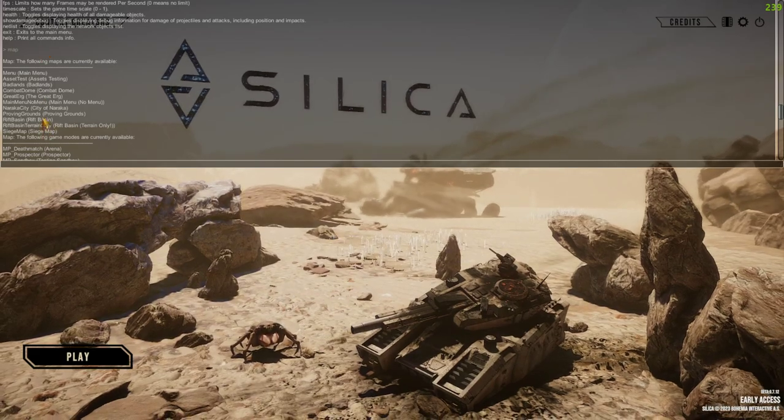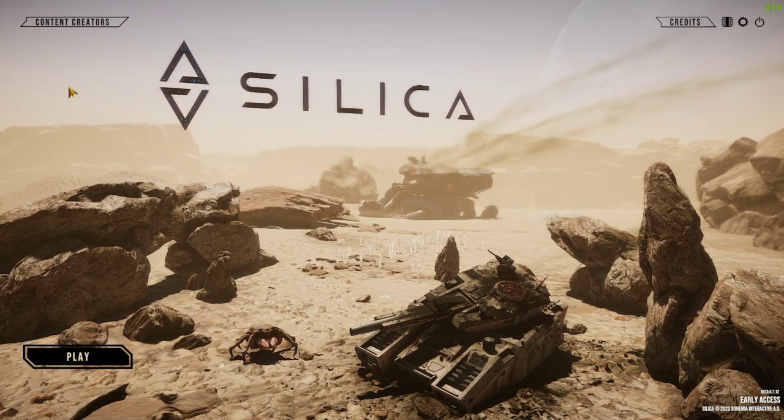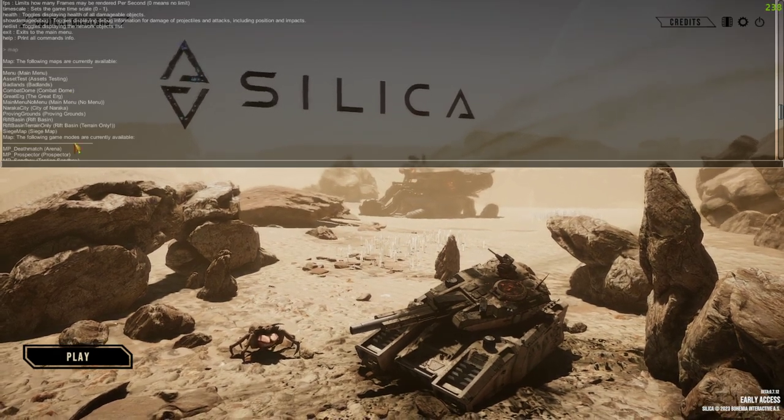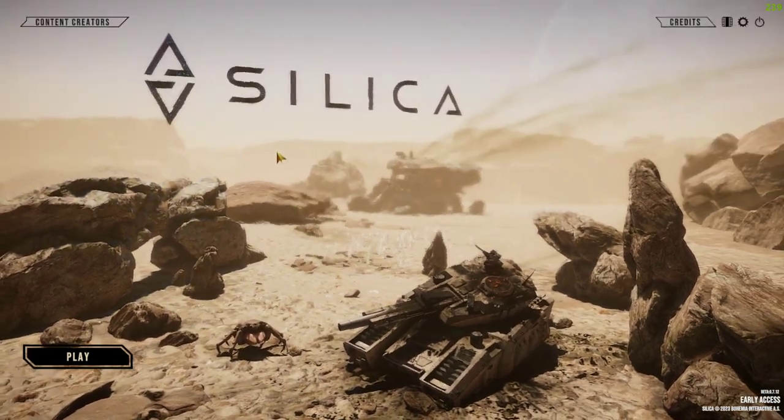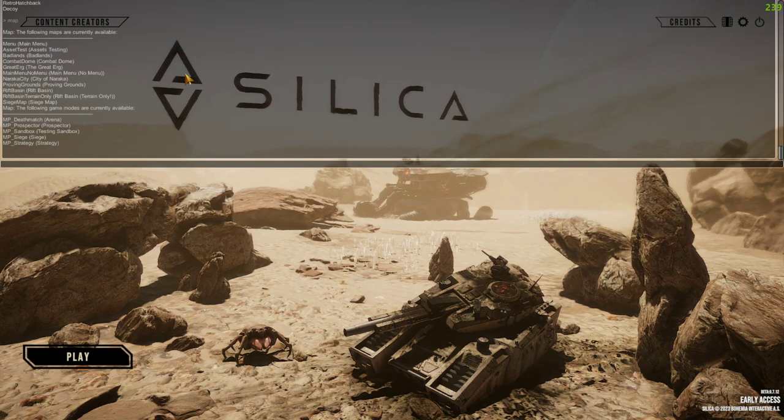I'm not going to go through everything - just the basic stuff you might want to use yourself, and I'll show you how to do it. We're currently in the main menu at 1080p so you can see clearly. Cheats are currently on, so we're going to type 'map'. Say we want to go to Rift Basin but in a sandbox - so we just want to fly around, spawn stuff in, and have fun. We'll type 'map rift_basin'.